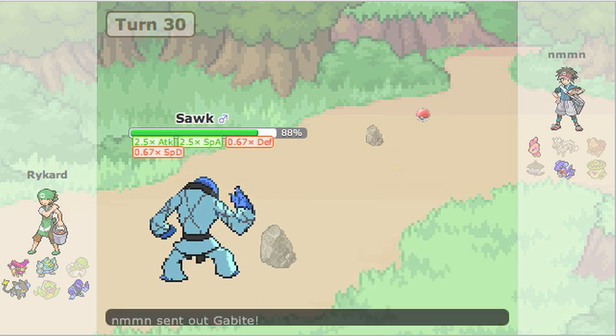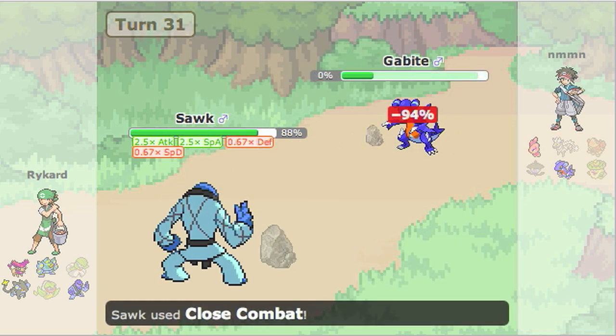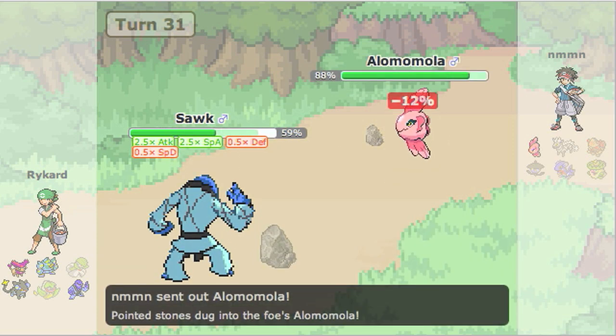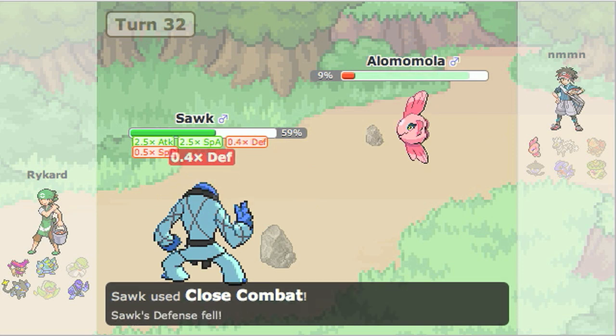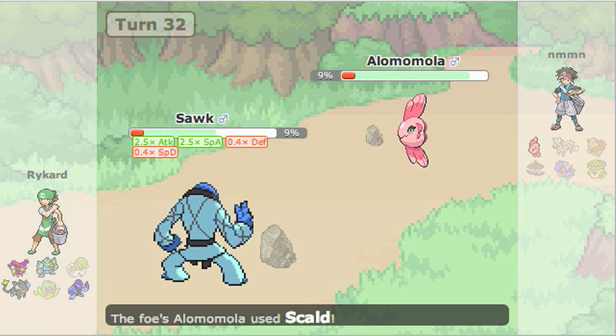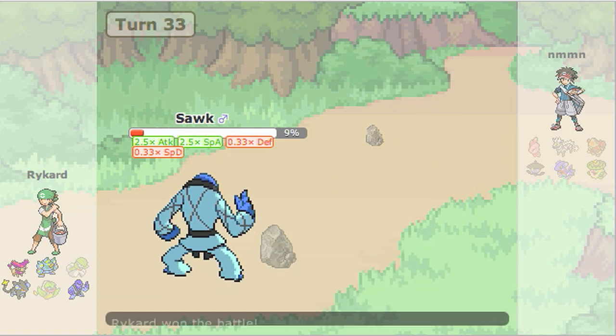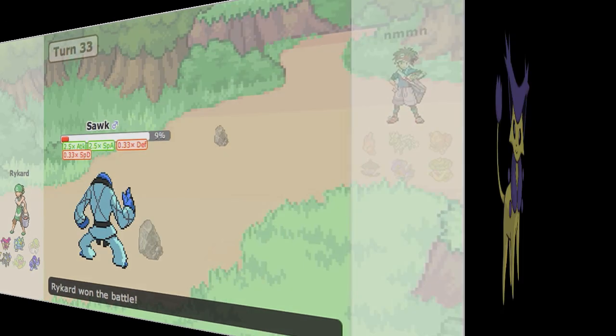He gets the paralysis on me, but I manage to Baton Pass out that turn, switching into my Scarf Sock at plus three. With those boosts, I'm pretty much able to sweep through the rest of his team. Alomomola does survive a plus-three Close Combat because it's so defensive, but it faints on the second turn since I'm doing too much damage. That demonstrates the full set: priority, attacking, boosting, and Baton Passing to a sweeper.